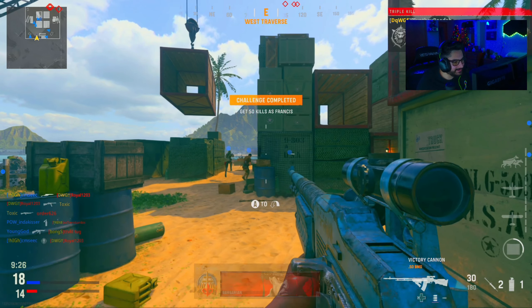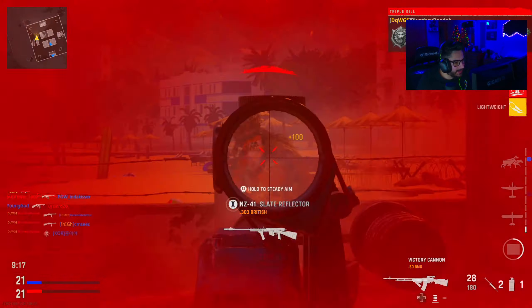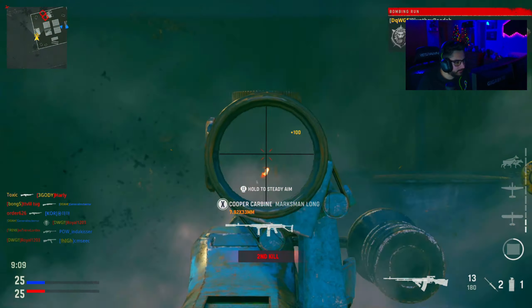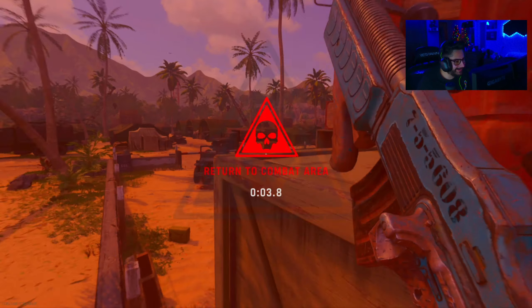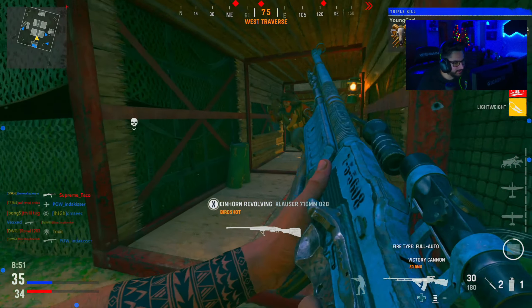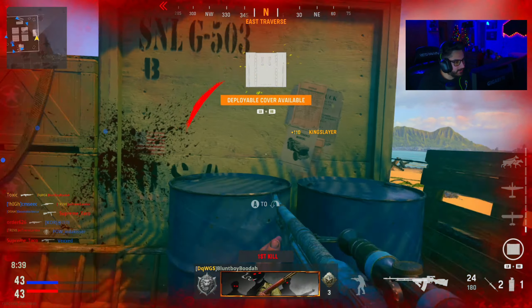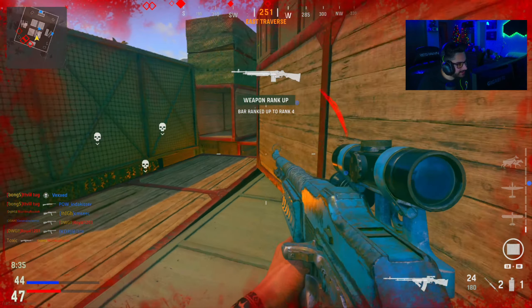It's so different going from hardcore to this — you're like, why isn't this one-shotting them? It's slow; you're not gonna really run and gun with it, but it is powerful. I'm noticing when I slide it hits interact — I don't know if that's a glitch. You're definitely not running and gunning with this BAR blueprint.